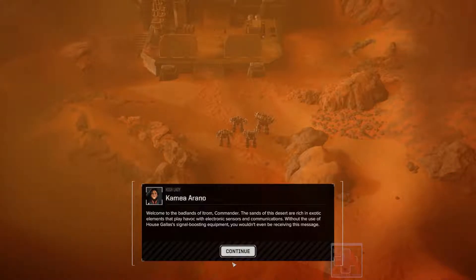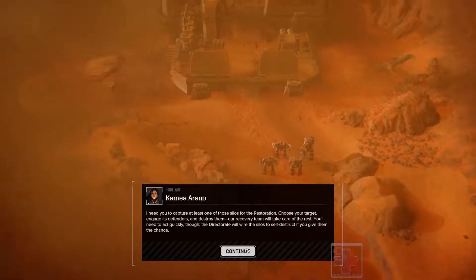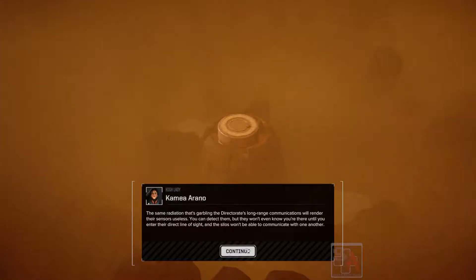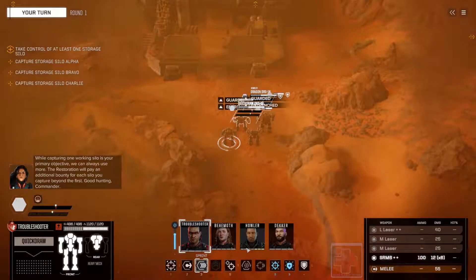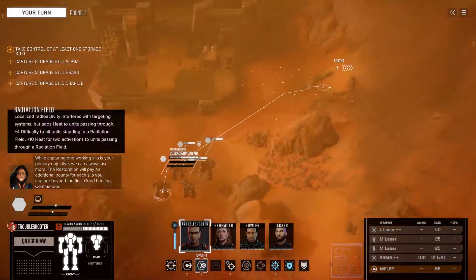Commander, the sands of this desert are rich in exotic elements that will play havoc with electronic sensors and communications. Without the use of House Gallus' signal boosting equipment, you wouldn't even be receiving this message. The Badlands are a goldmine of rare earth metals and fissile materials. The directorate has seized control. I need you to capture at least one of those silos for the restoration. I advise that you engage the silos one at a time — clear it of defenders before moving on to the next. Capturing one working silo is your primary objective; the restoration will pay an additional bounty for each silo you capture beyond the first.